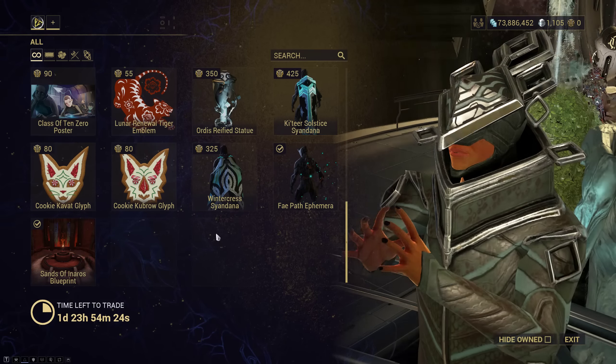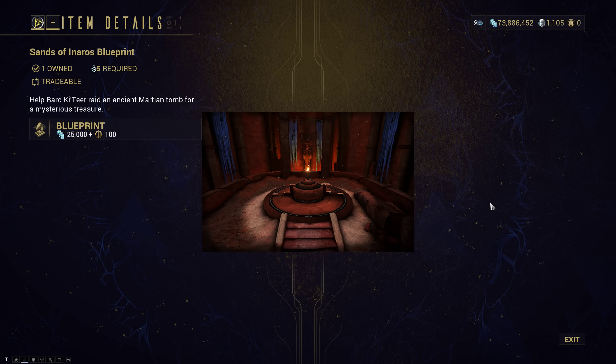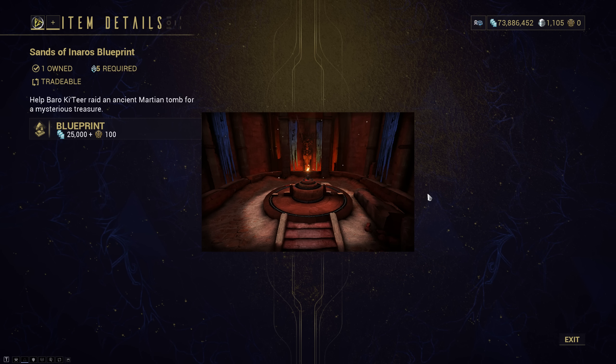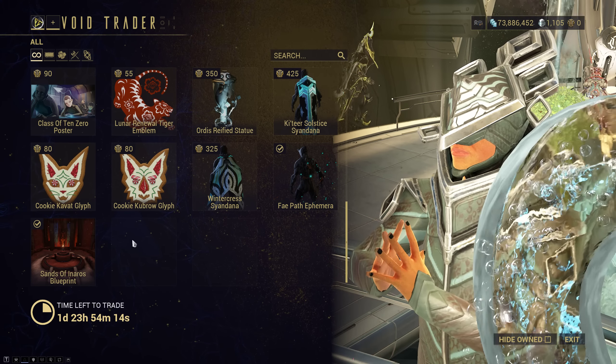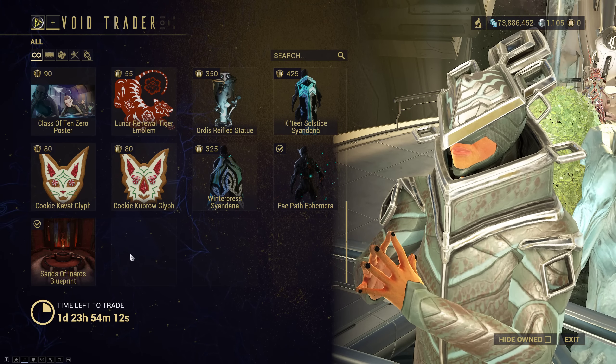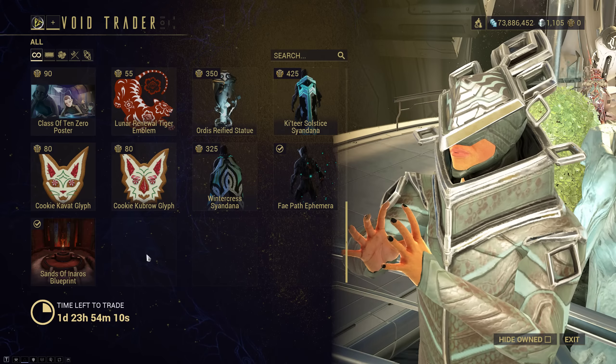We have our Fae Path Ephemera that's always around. And then our Sands of Inaros Blueprint for his quest, if you have not done so already. As a reminder, if you show up with Inaros Prime, you'll gain access to an extra Lost Signal item that leads to a separate quest — exclusive to Inaros Prime. And that's it for what Baro brought this week. Hopefully something was to your taste.